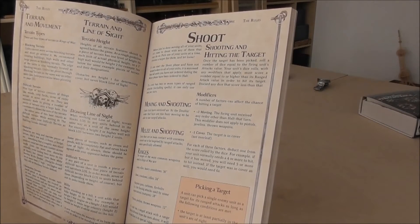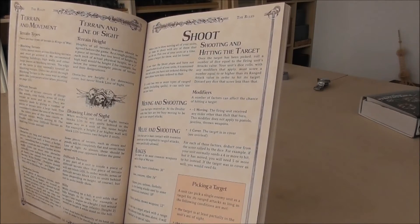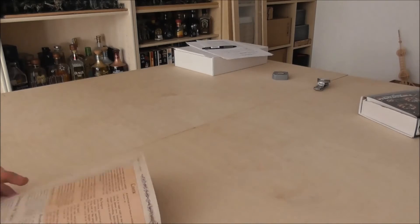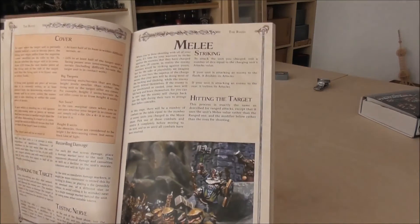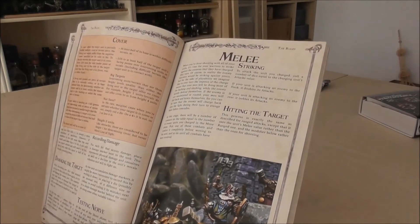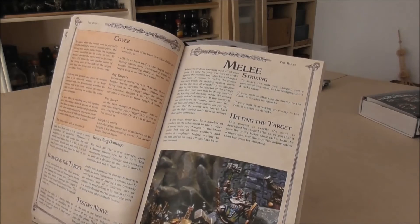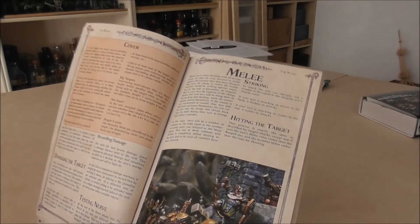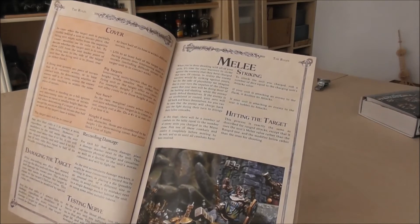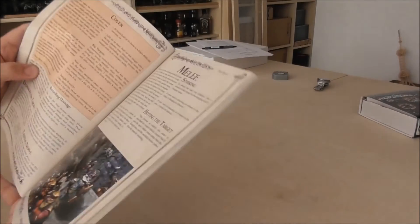Then you roll the dice. If you hit, you pick up the dice and roll for damage against your damage value — which depends on the opponent's defenses. If you do damage, you can do a Nerve test: roll 2d6, compare to the Nerve value, and see if they are wavering or routing.